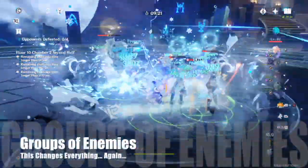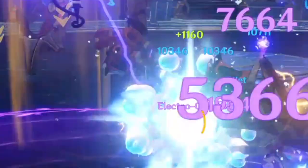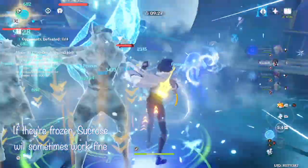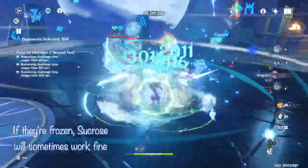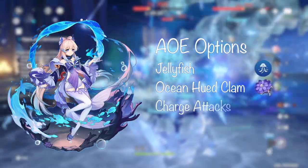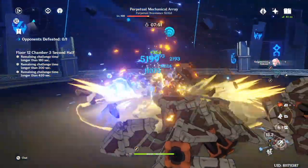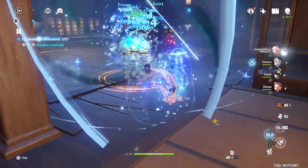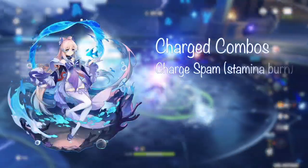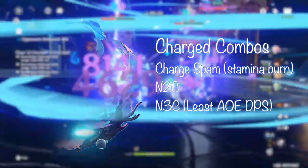Things change when you're not dealing with a single target but a group of enemies. Kokomi's normal attacks are single target, though damage will splash in a very tiny area of effect. Note that this is useful if you have a Kazuha or Venti, but grouping doesn't usually work tightly enough to take advantage of this unless targets are frozen. As an AoE option, you generally have her jellyfish, the Ocean-Hued Clam artifact, and charged attacks. In group situations you can use charge attacks to trade stamina for group DPS.